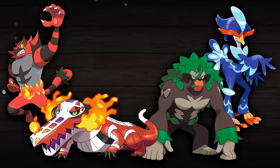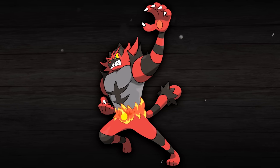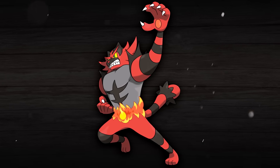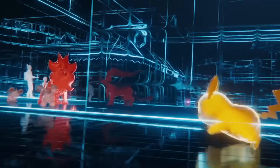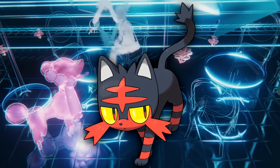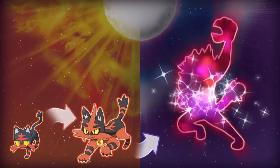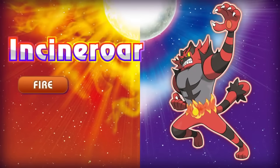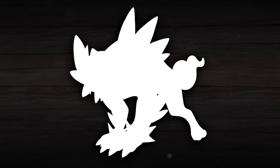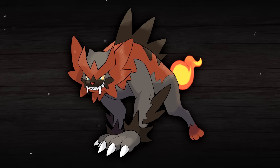Today we're going to be covering Incineroar, Rillaboom, Skeledurge, and Quaquaval. I'm going to start with Incineroar because the possibility of a regional variant Incineroar has been on the minds of lots of people lately with the reveal of Pokemon Legends ZA, and Lytton being a potential candidate to be one of the starters in that game. So if that happened, what could a regional variant Incineroar look like? Well, maybe something like this. Meet my concept for an Incineroar of the regional variety.